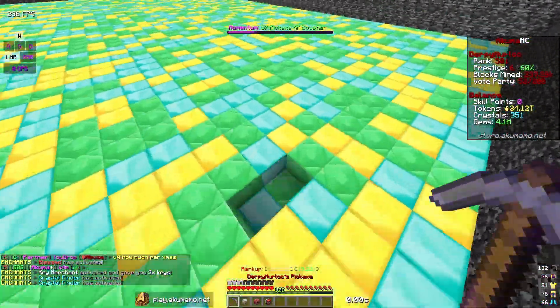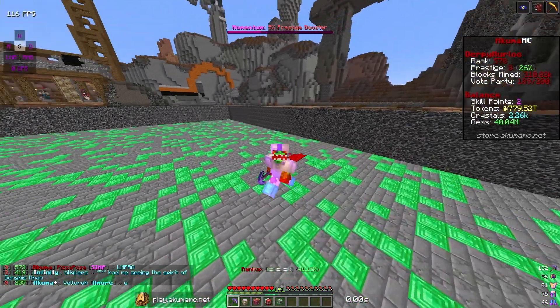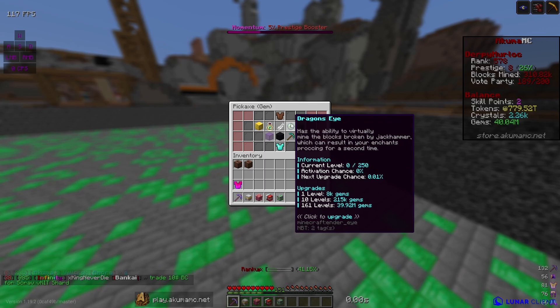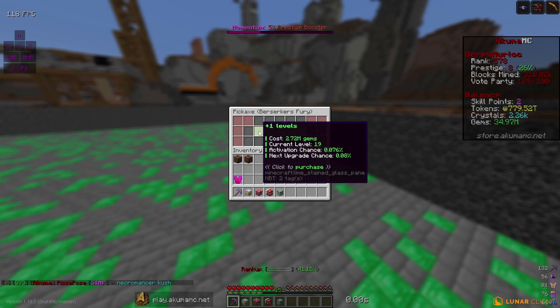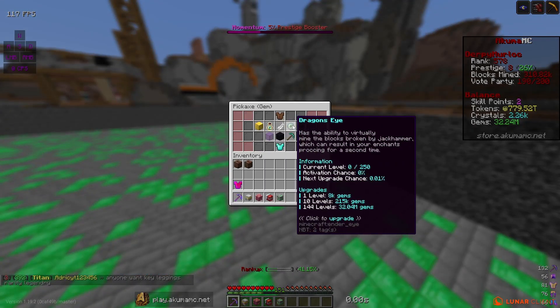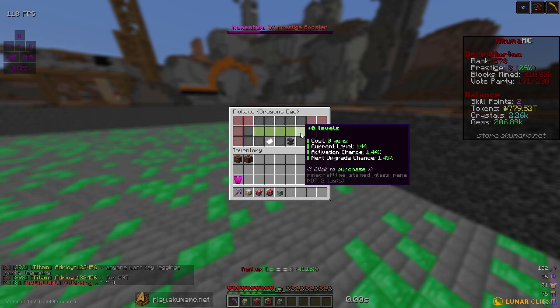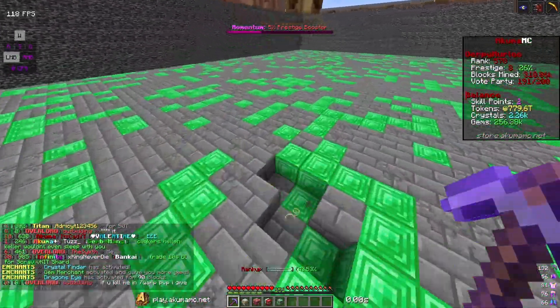I've been mining for a while. I got all the way up to 40 million gyms and my pickaxe is level 150, so I just unlocked a new enchant called dragon's eye — it's a gym enchant. I'm gonna get berserker's fury up a few levels to level 20, then spend the rest on dragon's eye because it's gonna help me a lot with tokens. It basically boosts jackhammer and gives you more tokens from jackhammer.